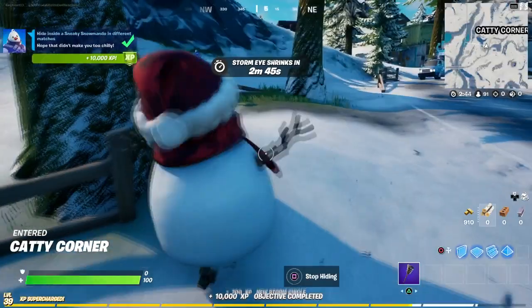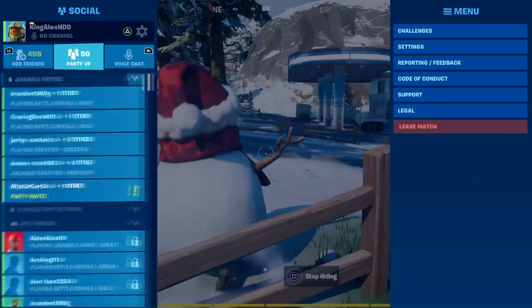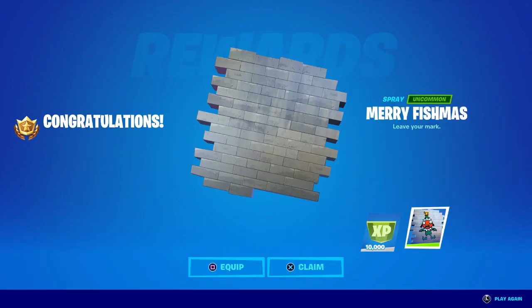Once again, we're going to come over here for the last time. And then once you come over here, just basically hide, and there you go — that's three out of three, and you will complete the challenge. And at this moment, once you back out, you will unlock the spray for free without having any problem.